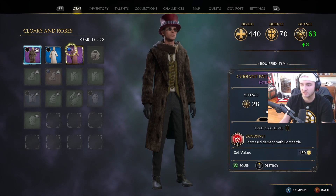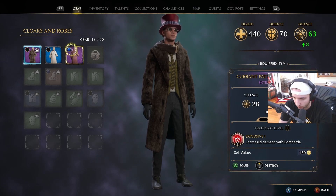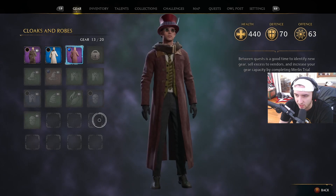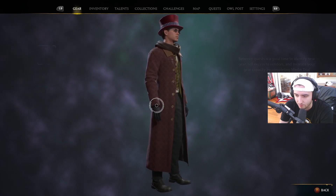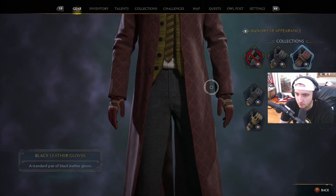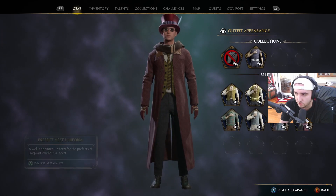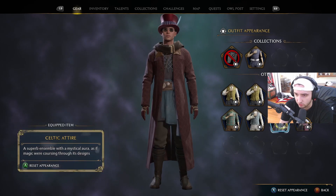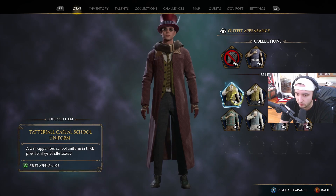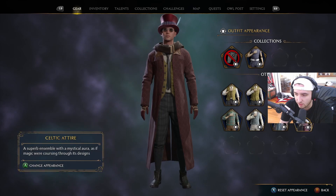I identified a top hat — this one increases offense by 8 and comes with a trait: increased damage with Bombarda. I love that jacket — look at that, it matches the hat perfectly! Now I need to change the appearance on my other stuff. We'll wear the red gloves. What outfit should we wear — do we have a red outfit? We do, but it's too much red I think.